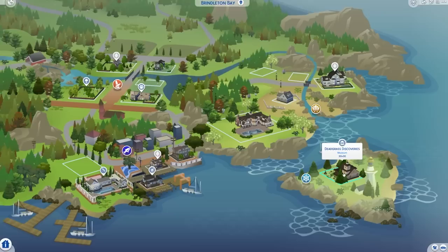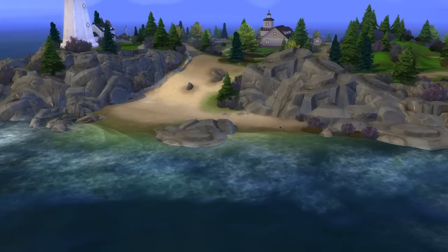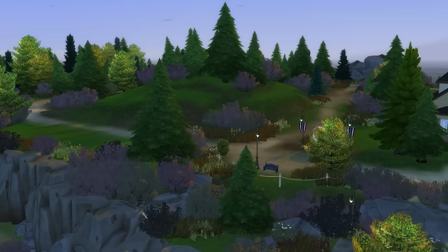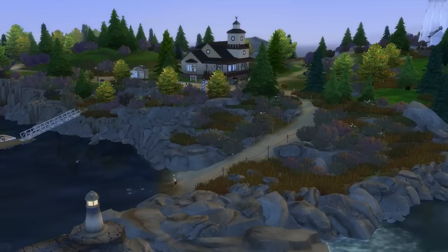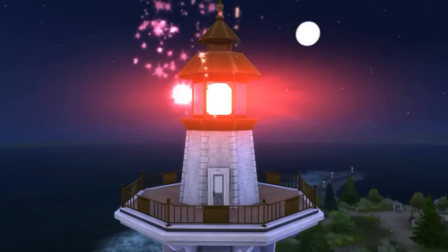Hopping over to Brindleton Bay from Cats and Dogs, we're going to shine a spotlight on the Dead Grass Discoveries lot on Dead Grass Isle. This is a museum lot, but it's in an incredibly cool location - essentially the lone lot on a rather large island, making it awesome for playing with a family who seemingly owned their own private island. The lot itself is a medium-sized 30x30, with so many cool things close by: a wharf, paths to jog and explore, areas to fish, and even an awesome lighthouse you can climb to the top of and have woohoo in.